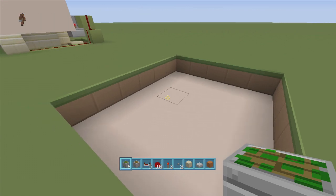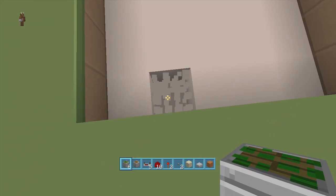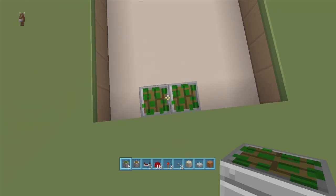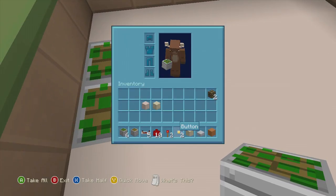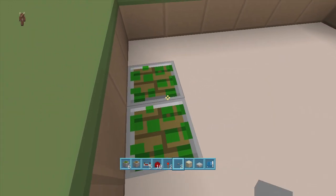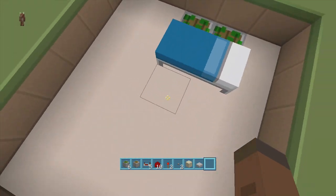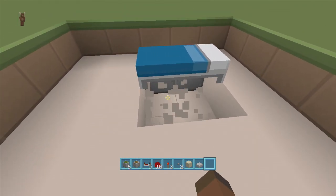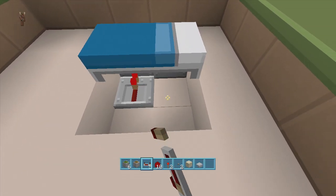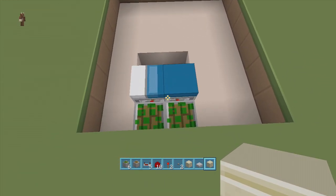You're also going to need some blocks of choice. I'll be using white stained clay, sandstone, and orange stained clay to place my redstone on. Once you've got your five by six spacing and dug down one, come to the bottom left corner, count over one block, delete that block and the one next to it, and put two sticky pistons facing upward. Then right next to those sticky pistons, put a bed.